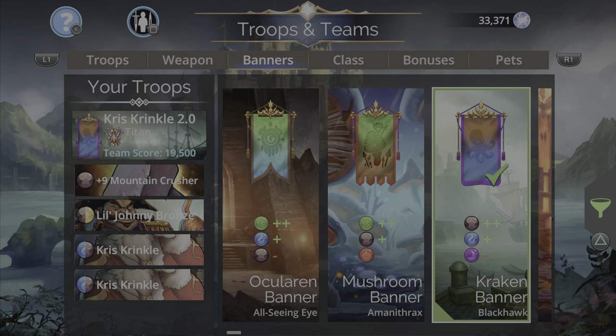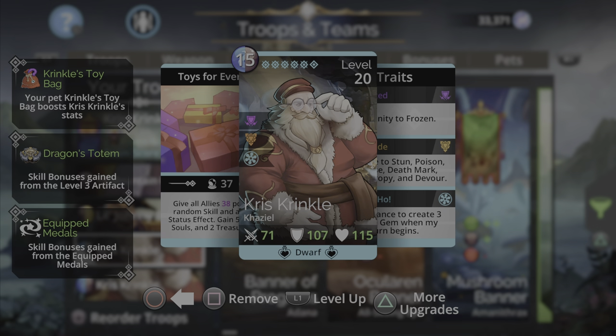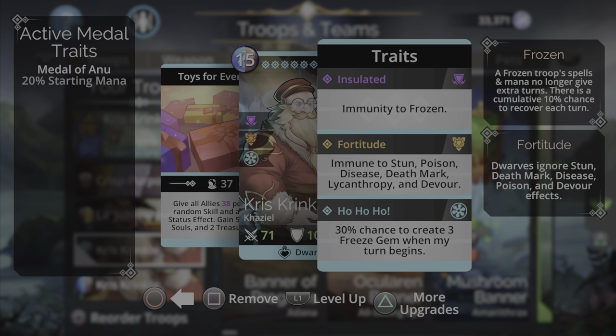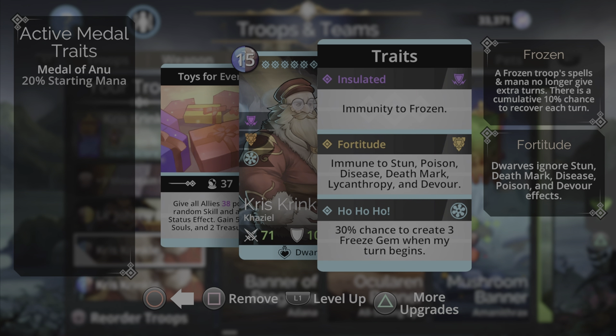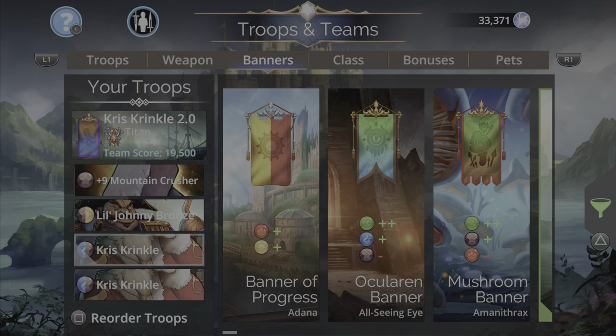My Chris Crinkles are lined up at the back of the team. For the banner I'm using the Kraken Banner from Black Hawk - plus two brown, plus one blue, minus purple. One interesting thing about Chris Crinkle that others might overlook: for his traits he has both immunity to freeze and Fortitude, which is very cool. Because he's a dwarf with Fortitude he can never be frozen, which is very good on this team because his final trait creates freeze gems, and if the enemy matches those it could backfire. With Fortitude you can't stun him - classes like Elementalists will do nothing to this troop unless you curse him.